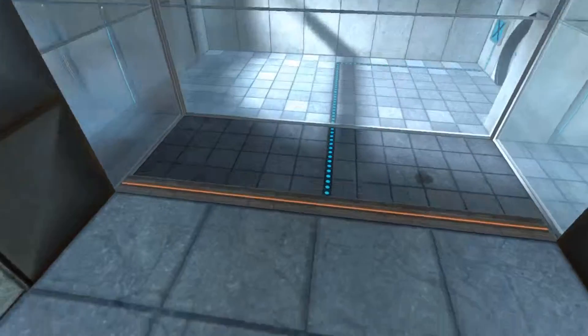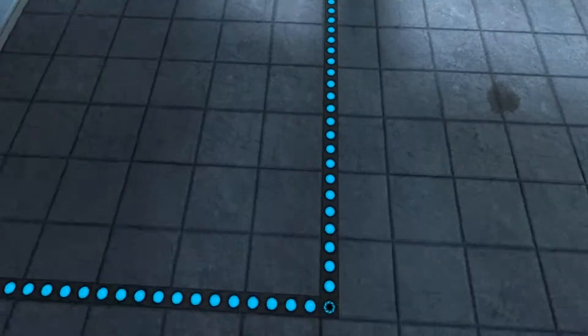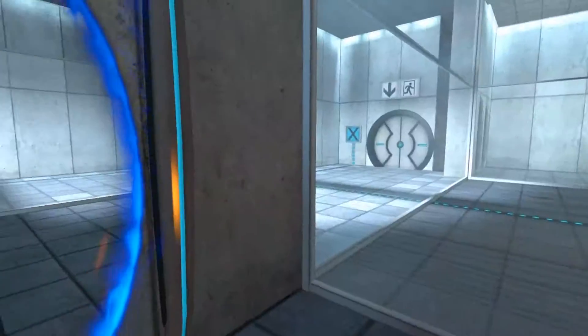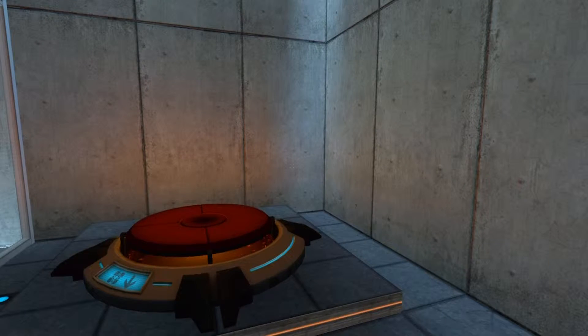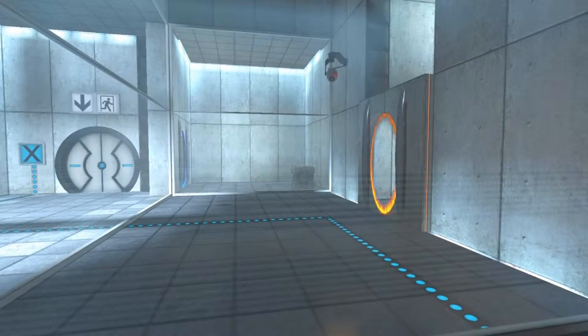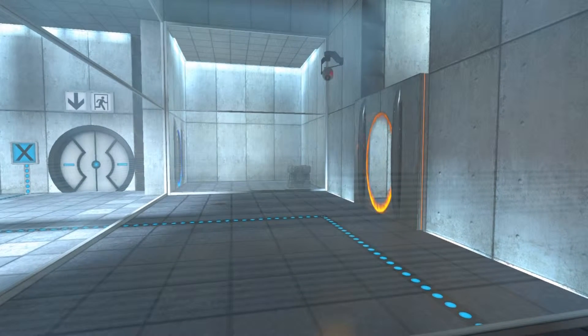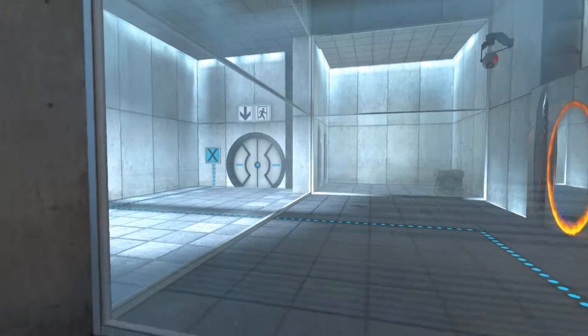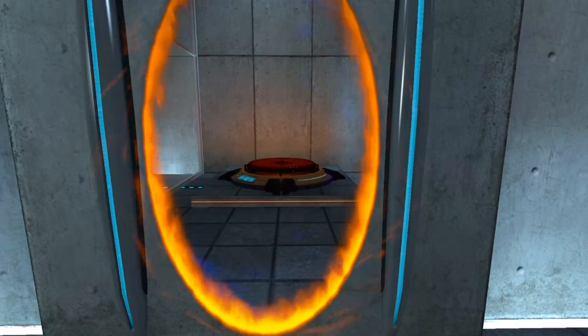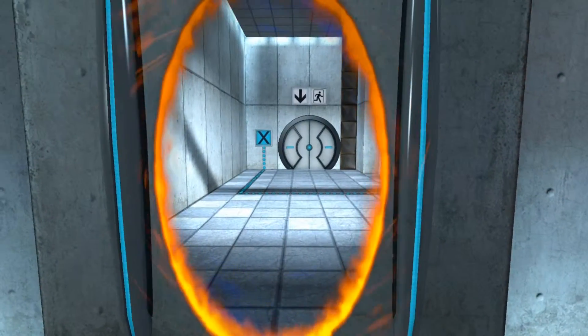Level one. Please place the Weighted Storage Cube on the 1500 MW Aperture Science Heavy Duty Super Colliding Super Button. What's that over there? He's got one. So what is going on? Okay, that's the exit.